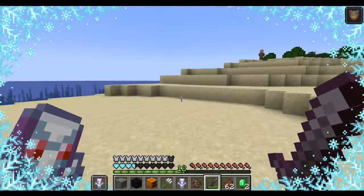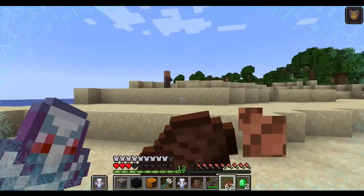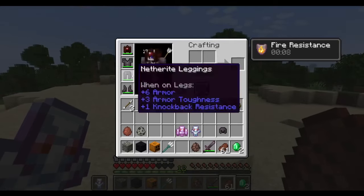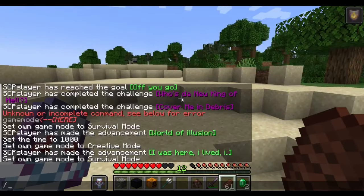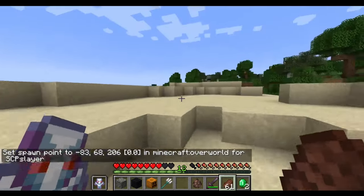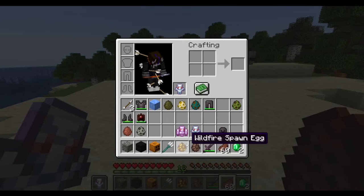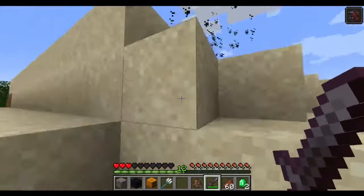You couldn't do enough damage to me. What does this totem do? If this works like other totems I'm probably going to have to almost die. We're going to take off all the armor. I'm going to set my spawn point. One of these is actually dangerous — we're going to challenge the Wildfire.